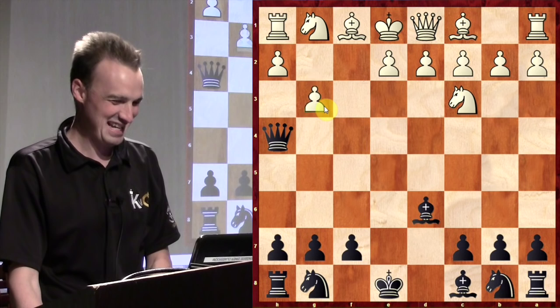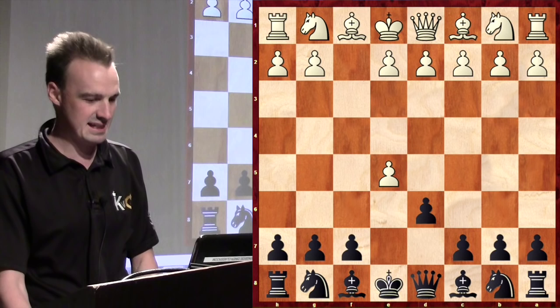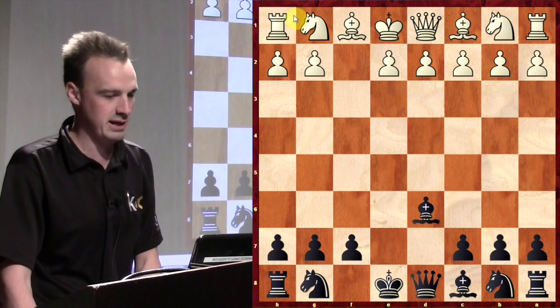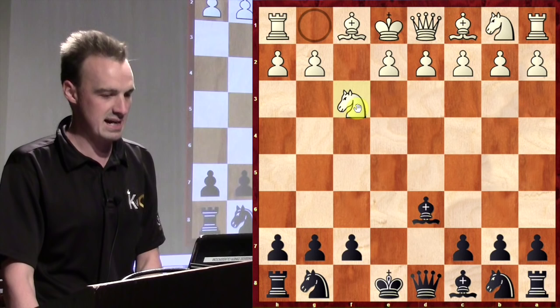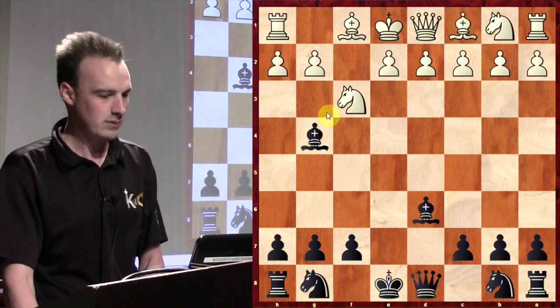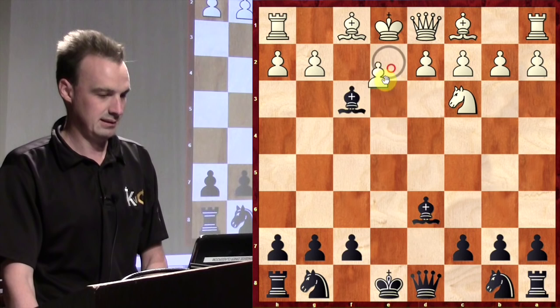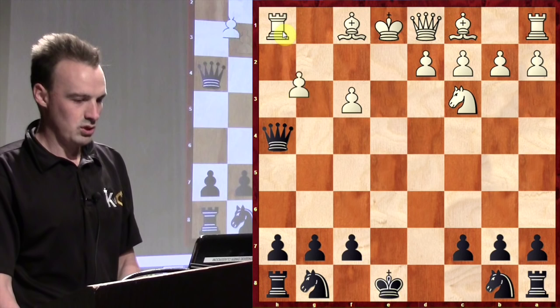So you have to watch out: if somebody plays f4, which is called the Bird's Opening — because it's for the birds, obviously — f4, e5, d6, and then if they take, you take with the bishop, sacrificing the pawn. They have to respond with g3 or knight f3. When they play knight f3, you just attack it. If they're careless and attack your bishop, you get a quick checkmate. And then you can take the free rook.